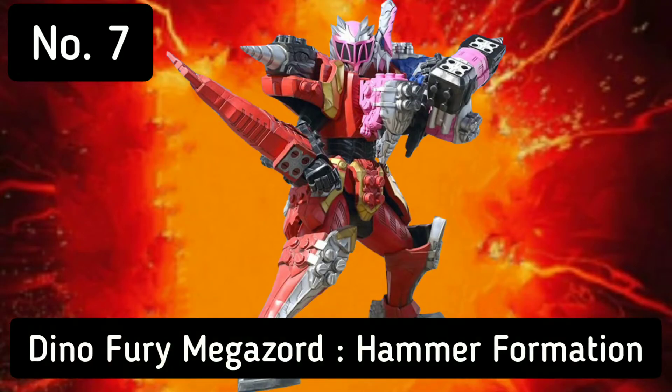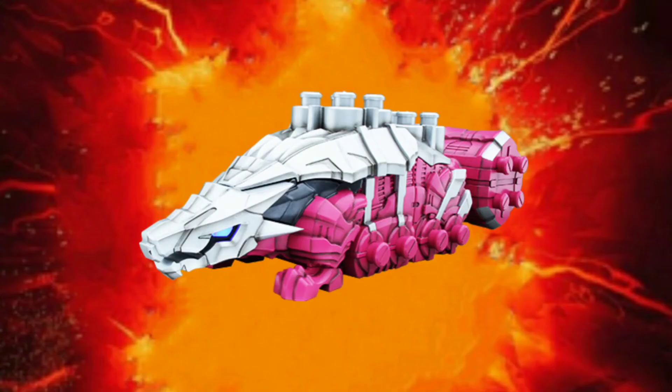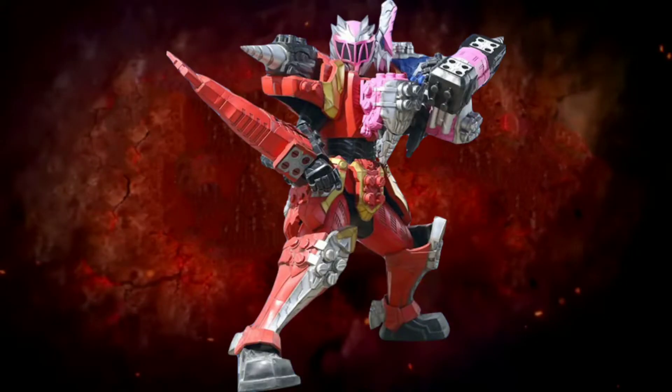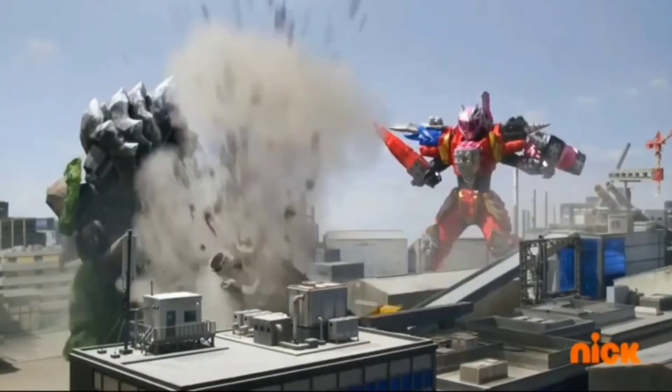Starting at number 7, we have the Hammer Formation. This formation debuted in episode 6 and it uses the Ankylozord as a hammer. I place it on the 7th position because it's impractical. They were only able to win the fight because they were lucky.